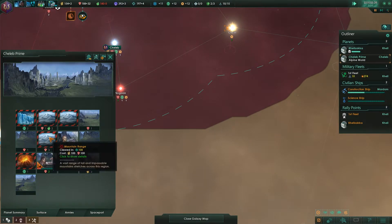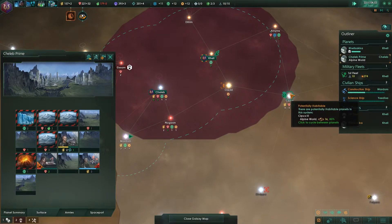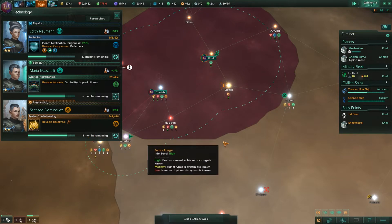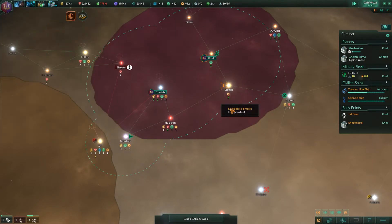I would have preferred a mountain for this planet, but that planet is certainly going to be priority number one. The Betharian stone is very important for us. I think after this we could invest in some Betharian research — it would only be worthwhile, right? It would make it so that we don't have to worry about energy credits that much anymore for a long time.